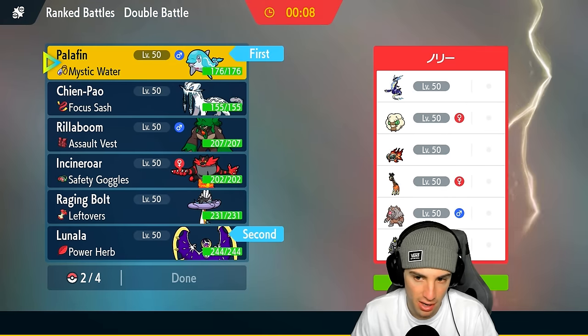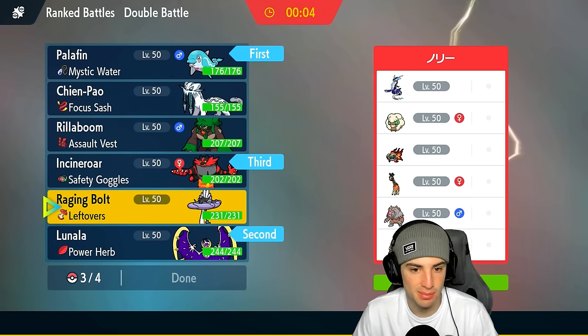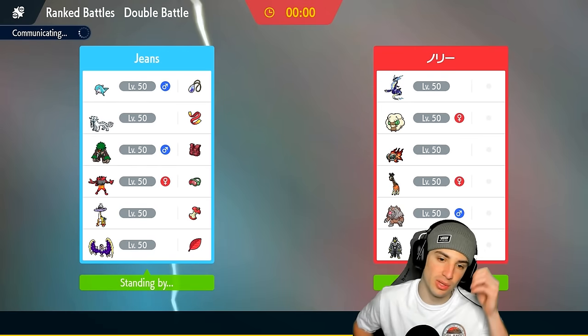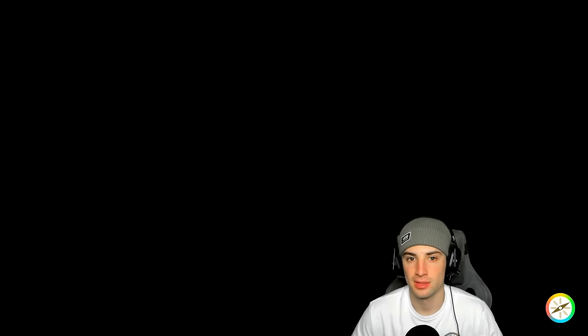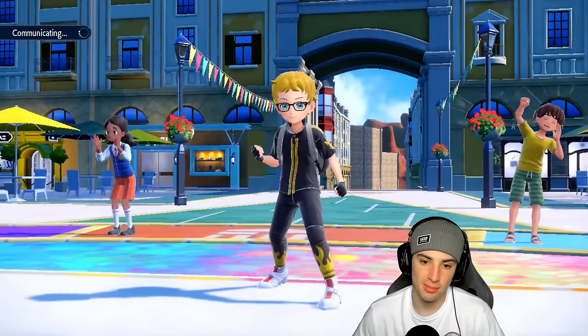Going Lunala with Palafin in the lead. Bringing Incineroar in the back, and last but not least Rillaboom - going with double Fake Out users which is good for wasting out Trick Room turns. They also have Miraidon so Terrain control is going to be important. Rillaboom is a solid pick all around - need to get that Terrain control especially against Miraidon which really thrives with Electric Terrain. If they lead Miraidon, we can swap our Palafin in which is always good.